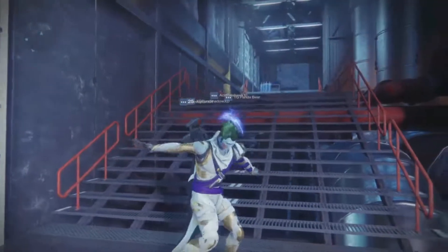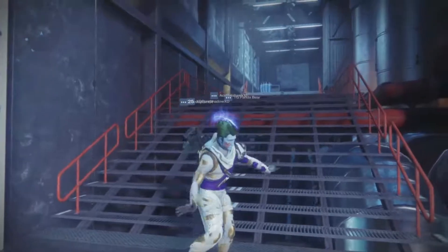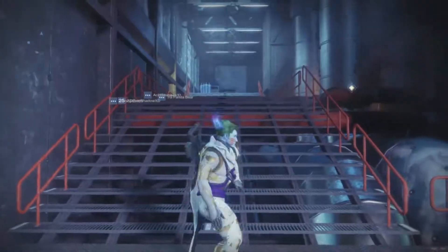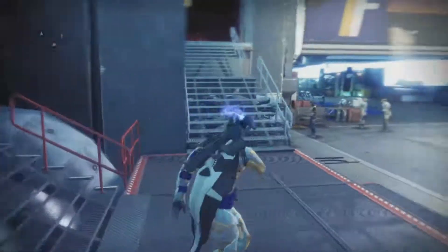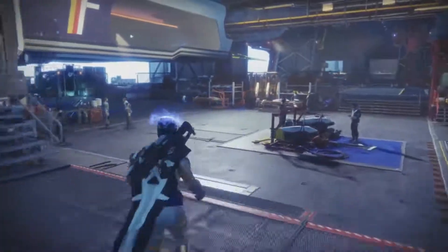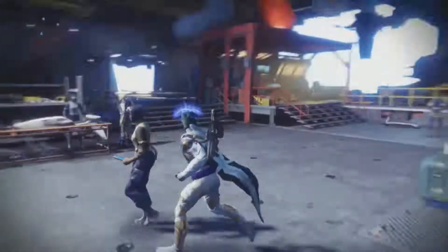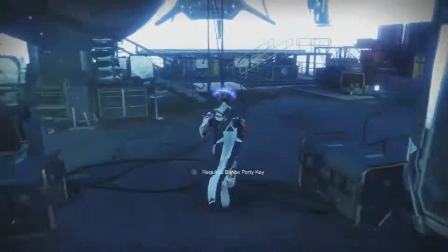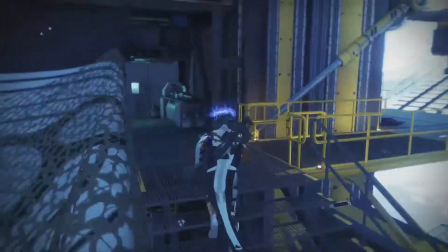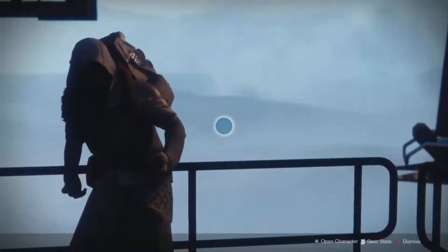Hey guys, Justin from Vonix Entertainment here, welcome to this week's Xur location video in Destiny 2. Xur is over in the Tower — go into the left entrance where Future War Cult, Dead Orbit, Amanda Holiday, Cayde, and the soccer ring are. Run past Dead Orbit, go up the stairs, turn right, and he is right in front of you.